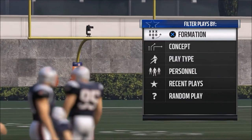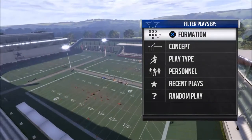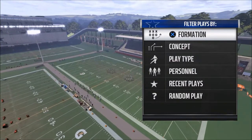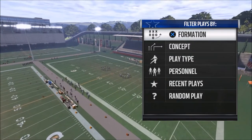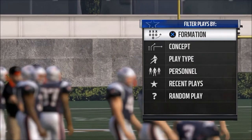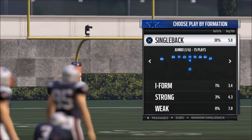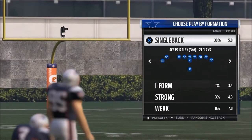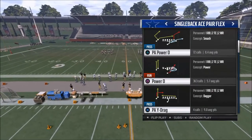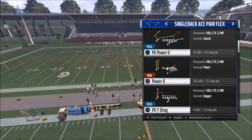What's up guys, my name is Cody and I want to welcome you to my YouTube channel. Today's video we're going to be breaking down my top five plays from the Pittsburgh Steelers offensive playbook in Madden 17. The reason we're doing this is because I think these plays will transfer to Madden 18, with the exception of one play. I really do think this is going to be the best playbook in Madden 18 as well. So the first play we're going to look at is the Ace Pair Flex.